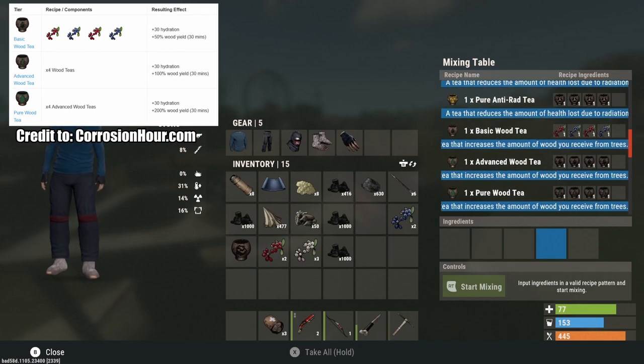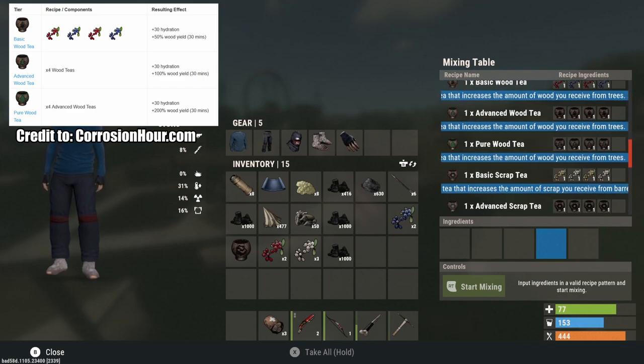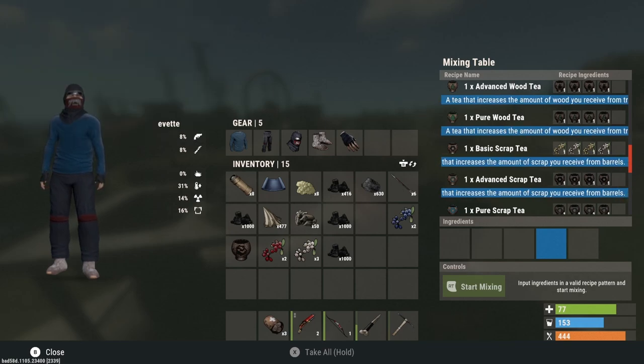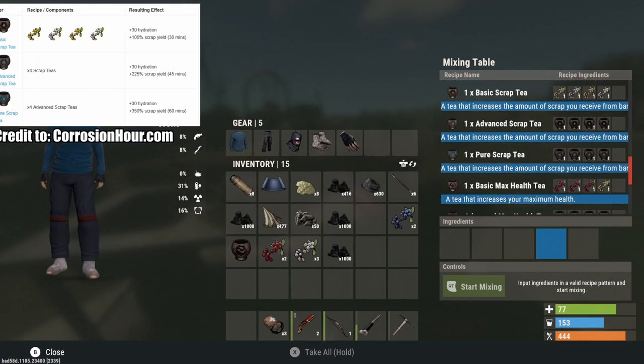Now the wood teas: the basic wood tea gives plus 50% wood yield for 30 minutes, the advanced wood tea gives plus 100% wood yield for 30 minutes, and the pure wood tea gives plus 200% wood yield for 30 minutes. That means 300% total wood — knock down one tree and you're getting around 2000 wood, which is incredible.